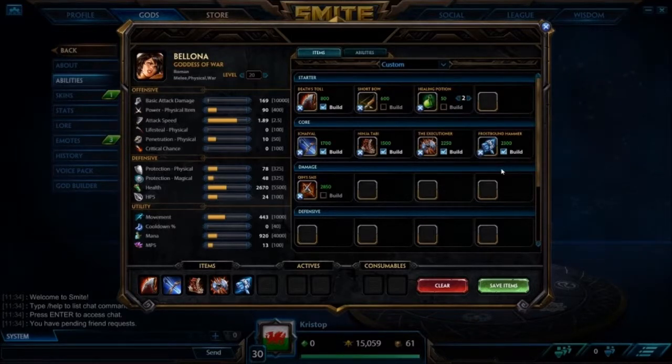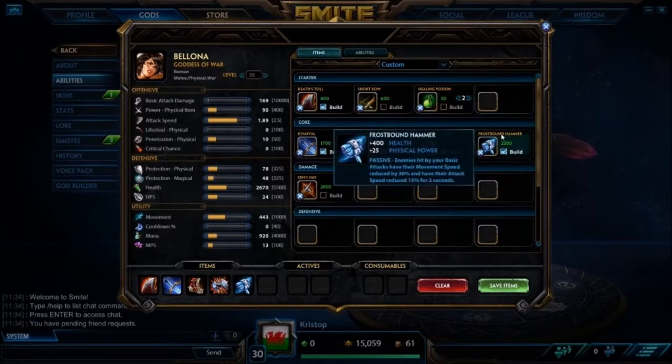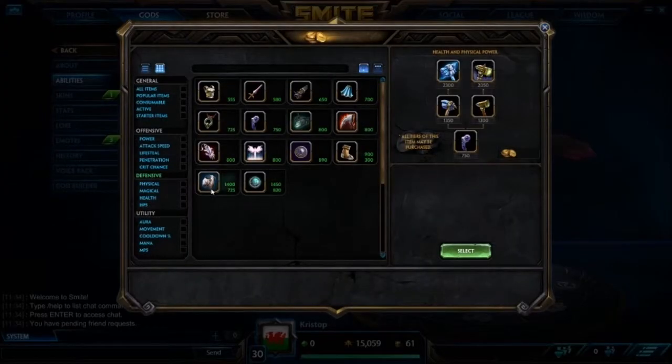And then finally our good old friend Frostbound Hammer. Bellona doesn't have much in the way of sticking to enemies — she has a movement speed slow on her one, but apart from that that's pretty much it. So Frostbound Hammer means enemies are never going to get away. Especially in Scourge stance because it has an increased melee range, so you can use that to get the first proc off, then switch into a different stance to keep meleeing them.